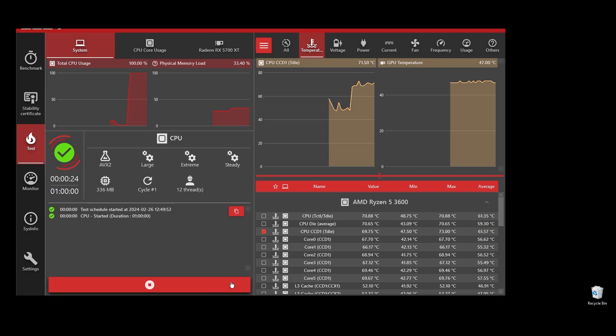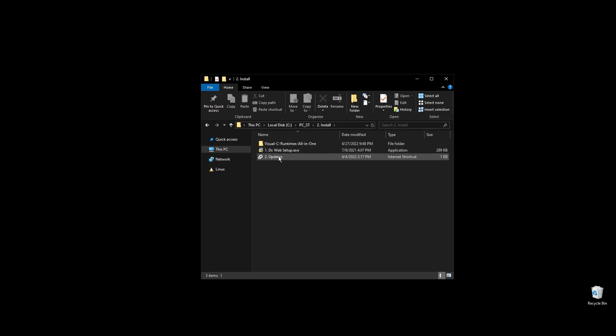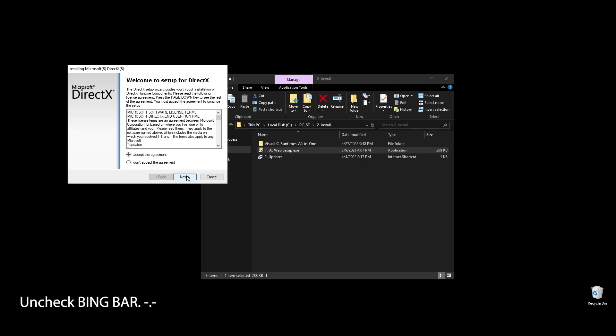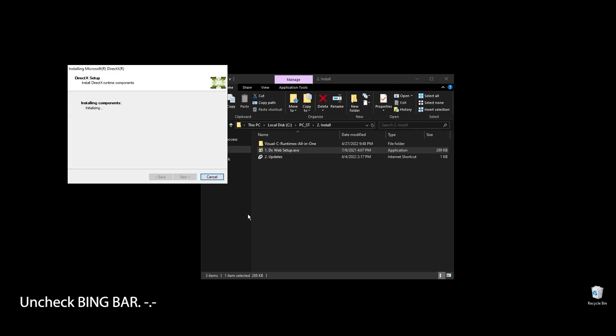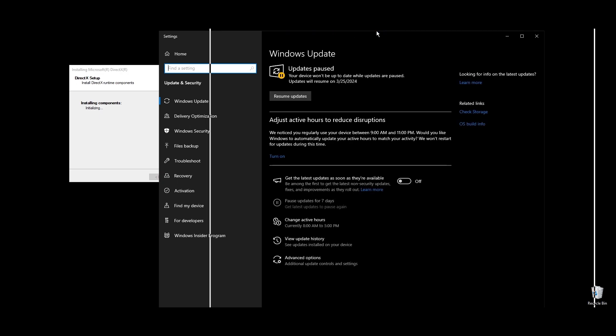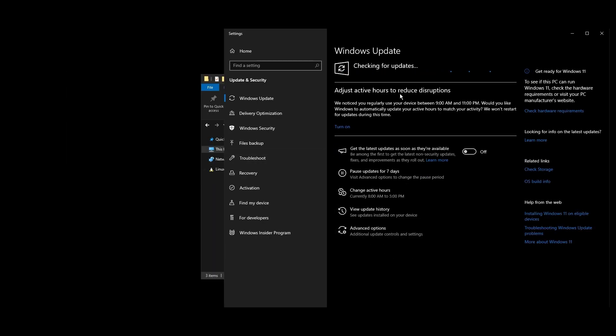Once you are done with the test, it's time to go ahead and install some basic stuff like DirectX and C++ redistributables. All games and apps, including Battleborn, use these. Even if you already have them installed on your PC, it's a good practice to reinstall them to get the latest updates and fix any corrupted files. Apart from that, while these are being installed, make sure to go ahead and do all the Windows updates available. Once all Windows updates are done, go ahead and pause Windows updates for as long as possible.